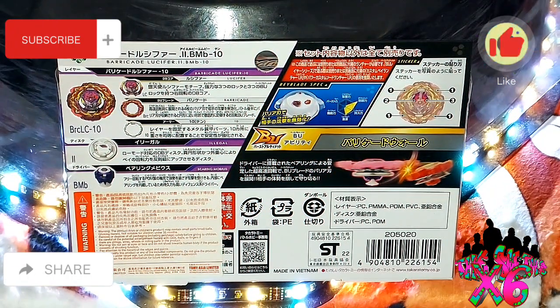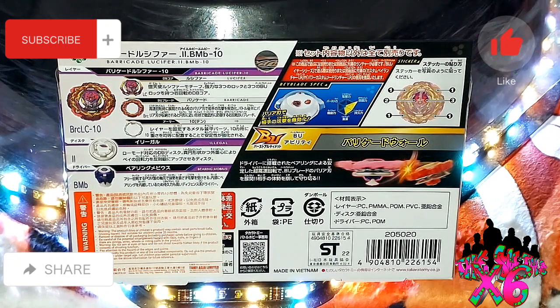Let's take a look at the back of the box. First we have the new Lucifer chip — I definitely like the coloring on that. Then we have the Barricade ring, which looks sick. It looks similar to the Variant Lucifer but better. Hopefully it spins a lot longer. The gravity ring is 10, the forged disc is illegal, and our performance tip is Baron Mobius. Looks like they put two drivers together in this one. Let's get this box open.